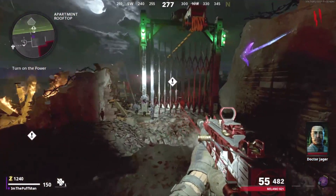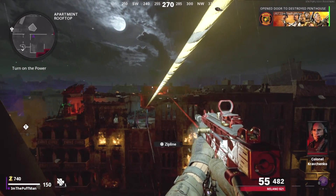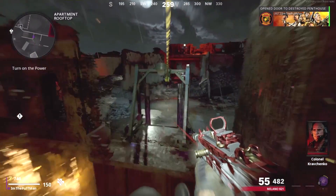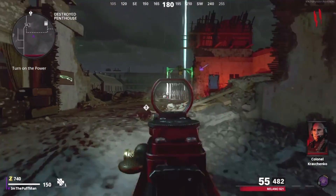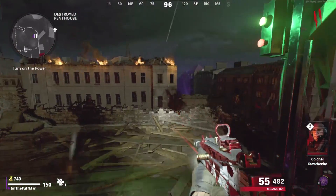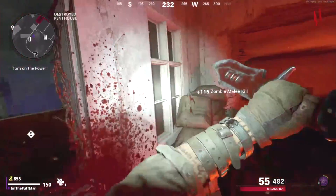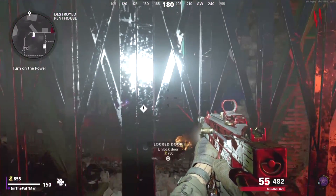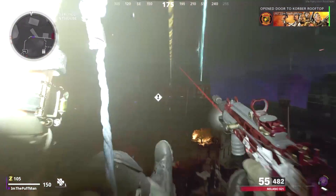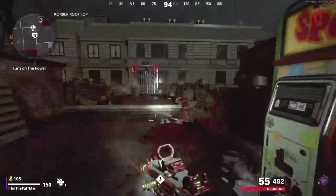Alright, me amigos. So starting off here right at spawn, the apartment rooftop, just in case you guys don't know how to get around yet in the map. So first zipline right there. Next one's going to be right here to the left — this one's 750. I didn't have enough, so I'm just going to wait for the one zombie coming through this window. Go ahead, open up this zipline and take the zipline down to here — this is where the magic happens.